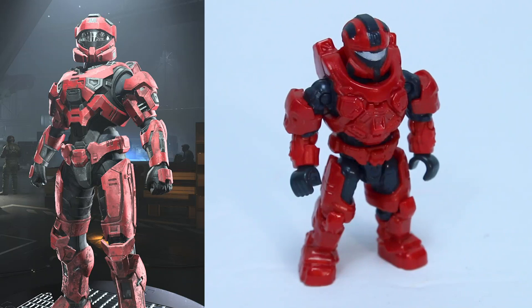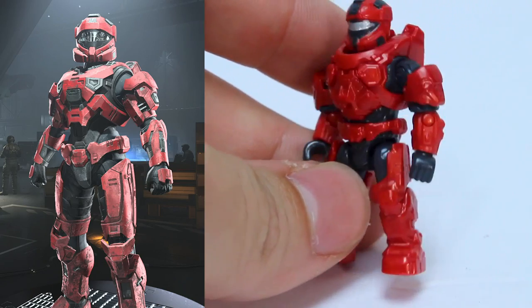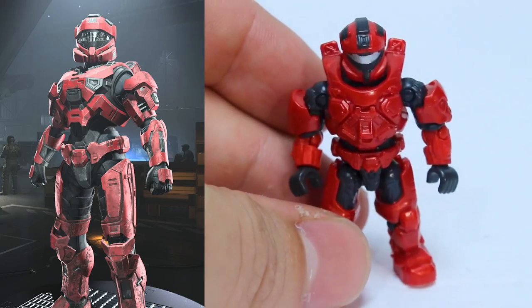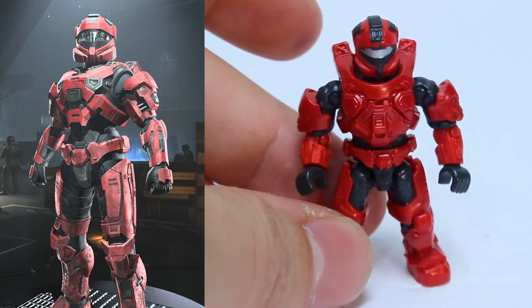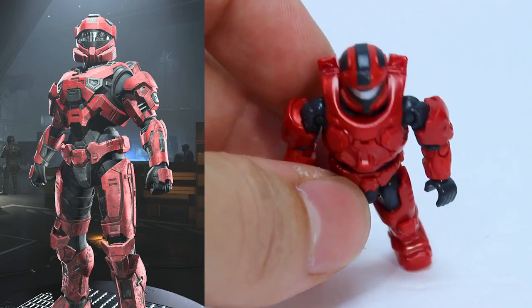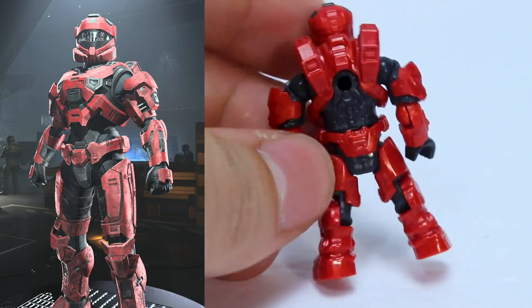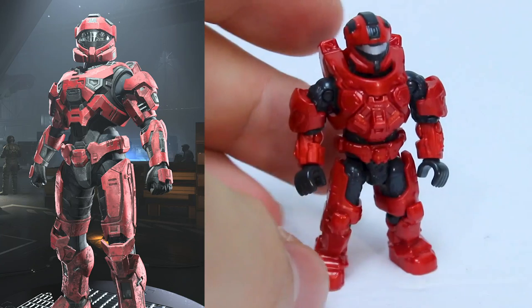Pulling up the in-game screenshot, we can see it's pretty close. The in-game one obviously looks a bit different because it's got some wear and tear on it as well as some extra detailing. This figure does not have the detailing on the chest or the shoulders — it's just all plain. For the most part, the helmet figures, because this came from the Capture the Flag helmet, did not have a bunch of extra detailing. The helmet is very accurate with all the detailing you need, silver visor, nothing around the back.